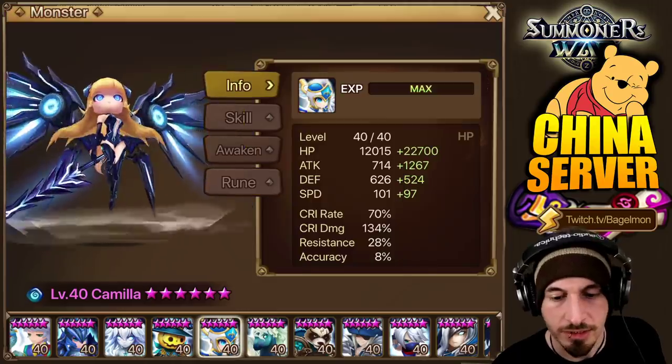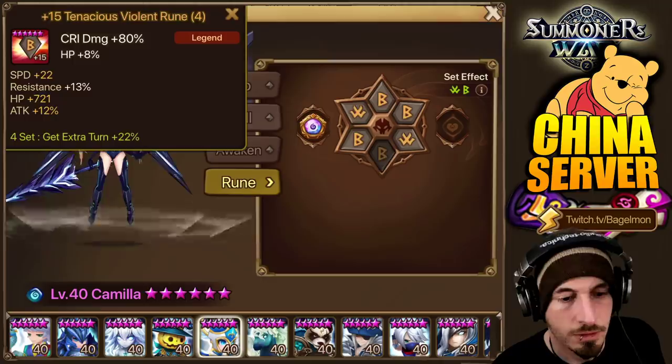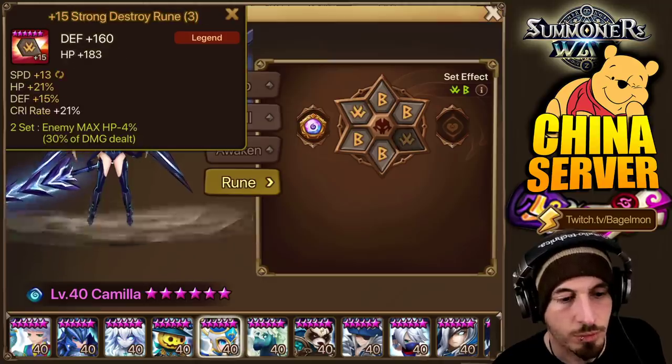The Camila is on attack, crit damage, HP it looks like. Aggro damage, HP — and destroyed. Let's see what else he has artifacted.